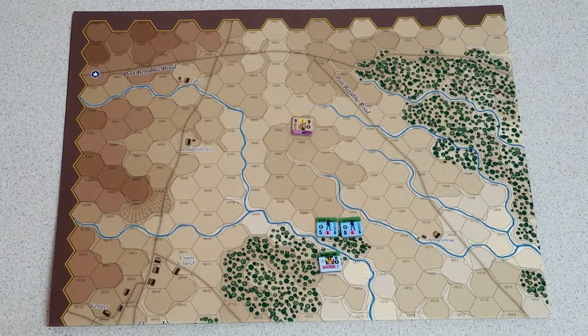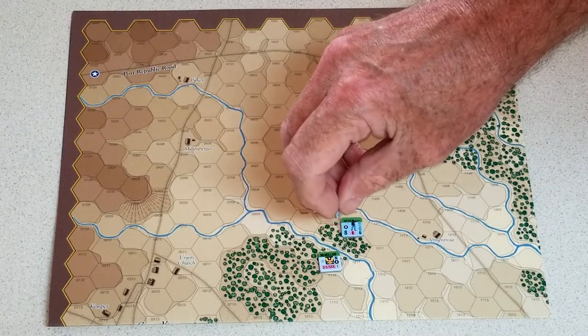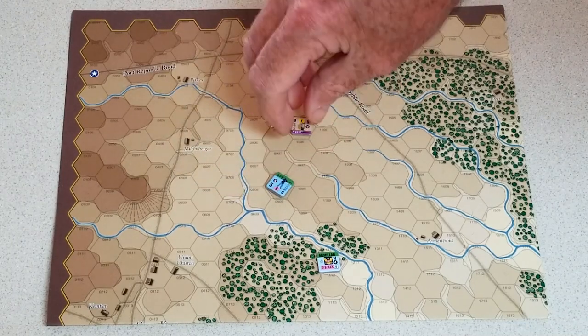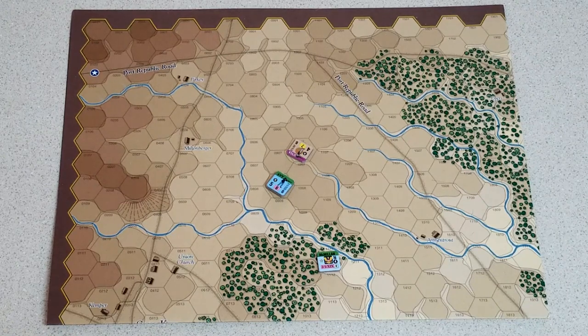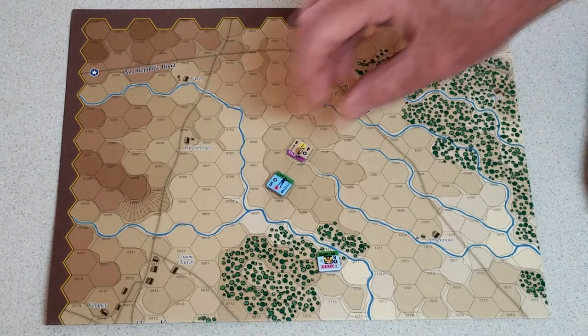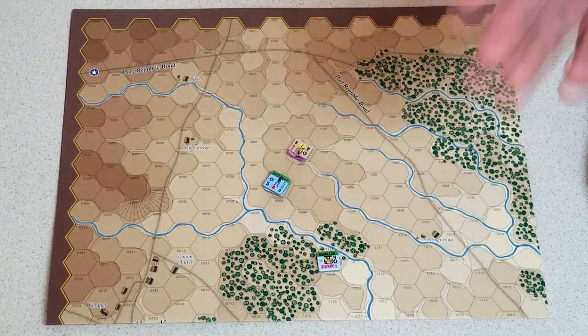When you're doing fire combat, let's say you have these two units in a hex and they are going to fire at this guy sitting over here. You can fire 7 strength points of infantry or dismounted cavalry if they are not stacked with artillery. So this top unit can fire 5 strength points, which leaves 2 more, so the bottom unit could fire 2 strength points to get your 7.